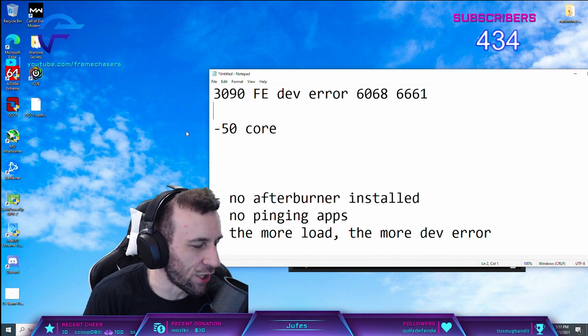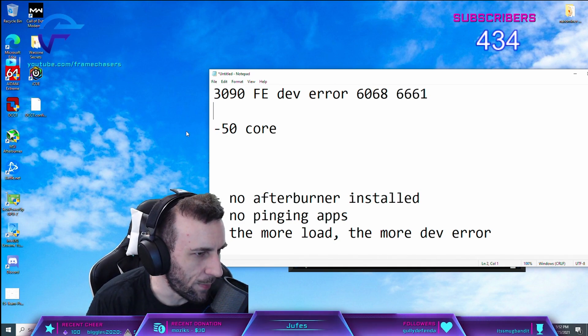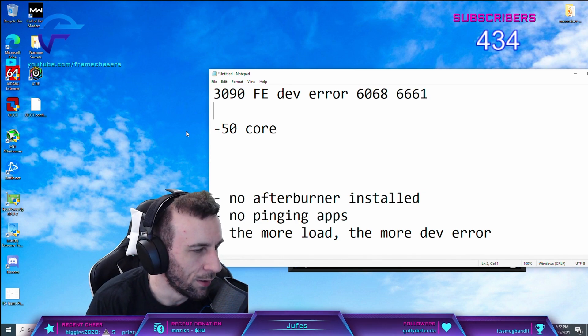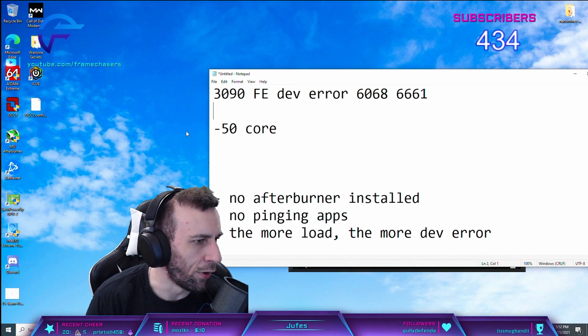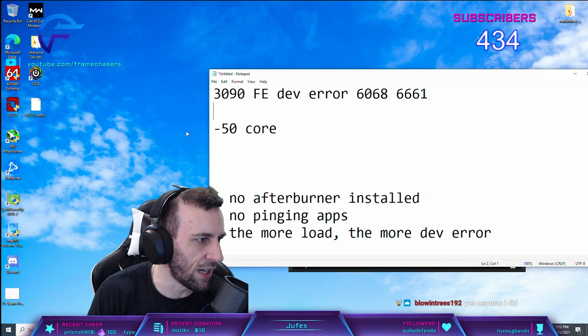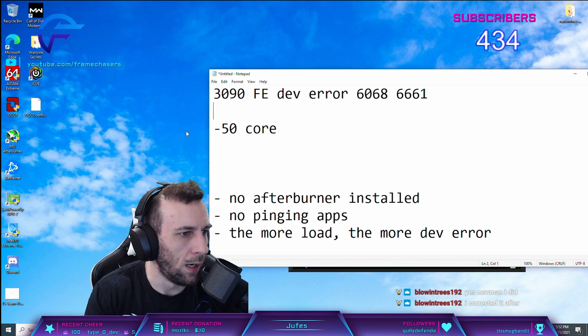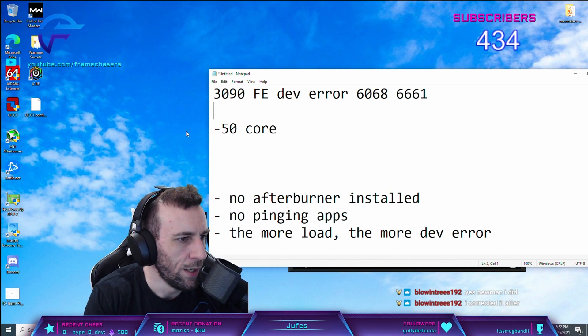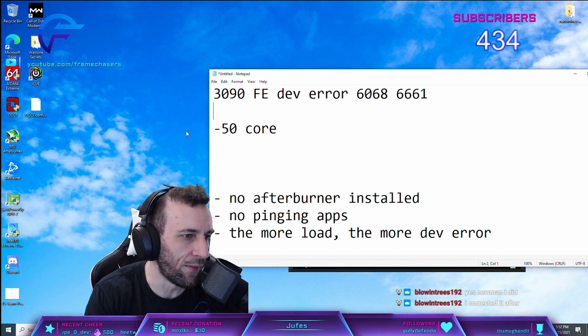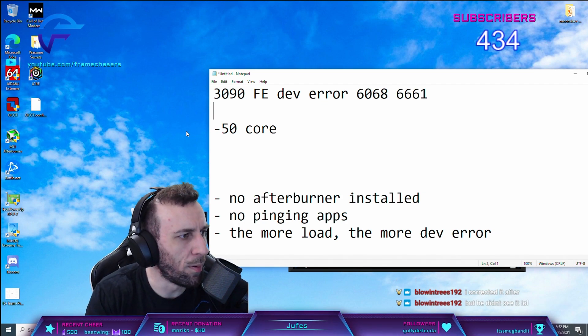He had another Founders Edition — that's another guy. Finesse is Cracked, what did you downclock yours to? RBK is an old OG in the Discord that had problems for a long time. If you watercool your FE card, will you get dev errors? Probably not.